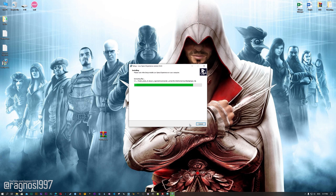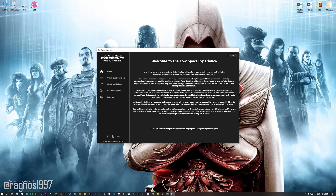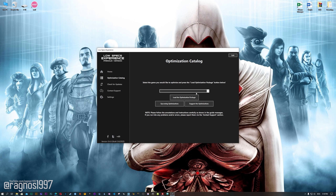Now start the installation process for the Low Specs Experience. Once it's done, start it from your desktop shortcut, and head over to the optimization catalog section. From this drop-down menu select Assassin's Creed Brotherhood, and then press load the optimization package.